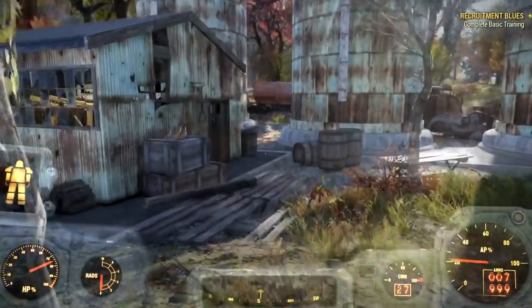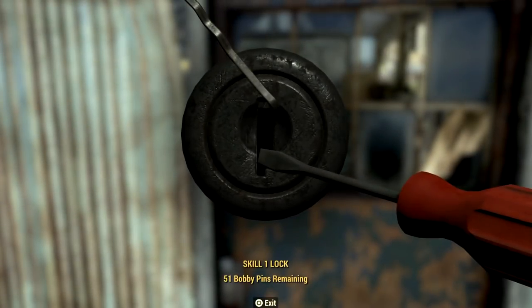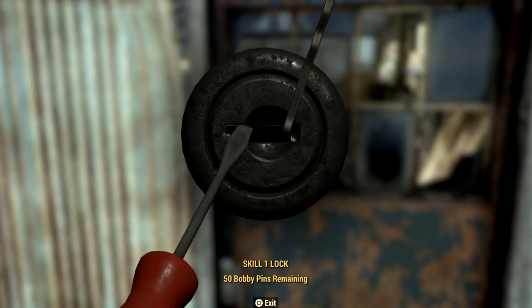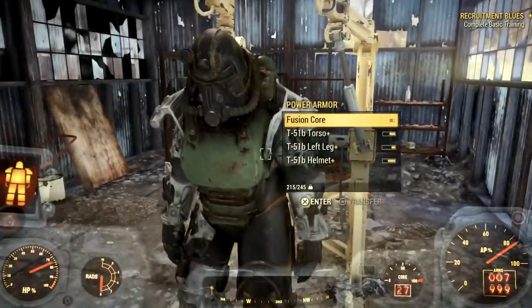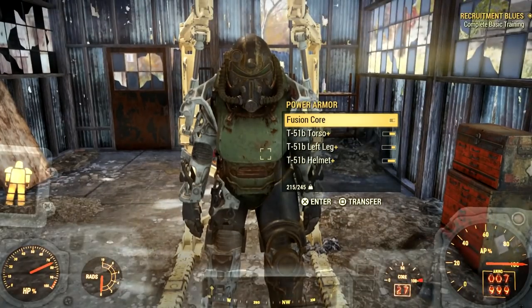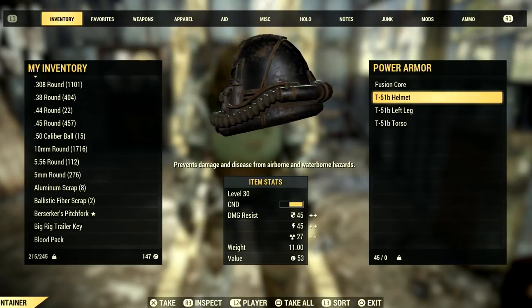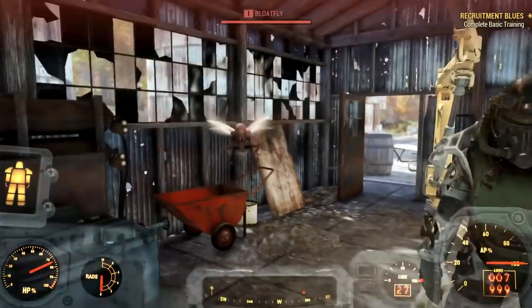Now obviously these are not all guaranteed spawns, but these are spots that I have been farming when the beta was coming out to get my power armor completed set. And look at that — right there we found our first power armor! This one has the T51 set, which is actually better than the T45. It goes T45, T50, then T60, so at my level right now if I were to wear these it'd be better off for me.